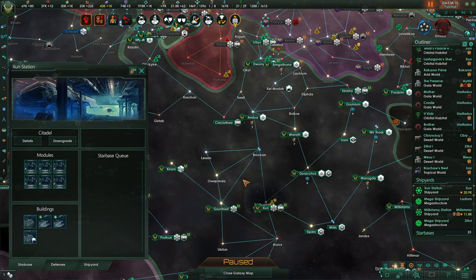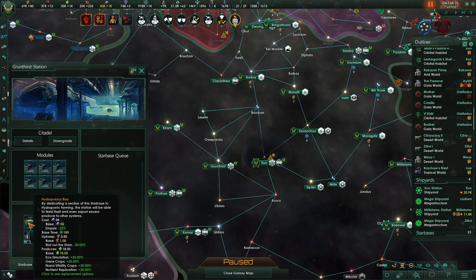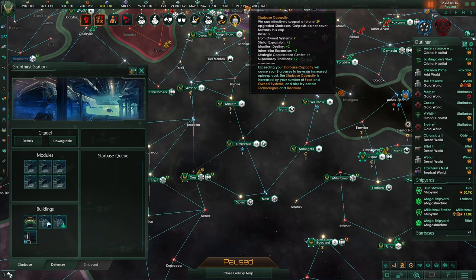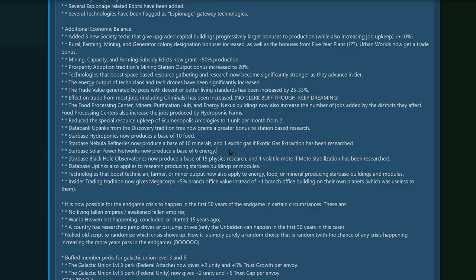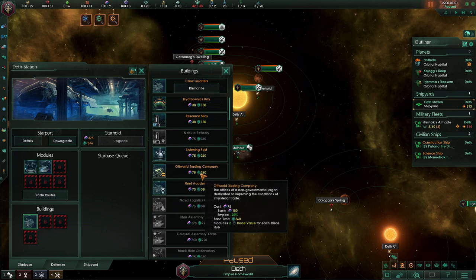Your starbase modules are going to be a bit better as well. For example, hydroponics bays now produce a base of 10 food instead of 3, and they are affected by technologies — we're getting 18 food out of a module with basically no upkeep. I would recommend spamming star bases as much as you have capacity, just to get access to these hydroponics bays and solar panel arrays. Solar panels produce 6 energy each and are quite significant. However, if you are playing a normal empire, they did nothing to buff off-world trading companies and trade hubs.